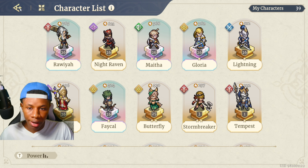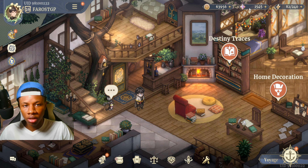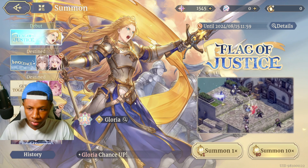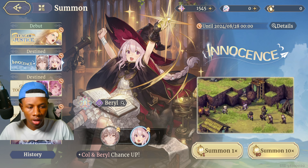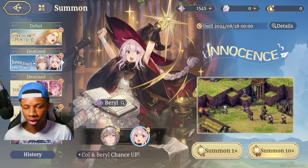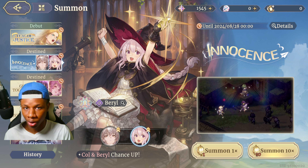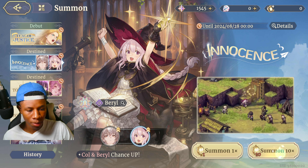That's a really nice system they implemented — I really like it. Now I have 1500 summon resources and I'm going to pop them. I'm summoning on the Barrel banner — I want to get a copy of Barrel. I've already done two multi-summons, so maybe we'll get lucky on this third one.